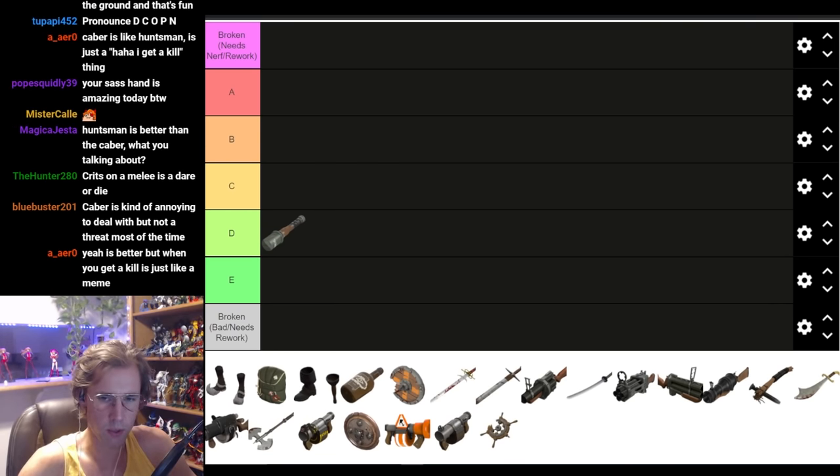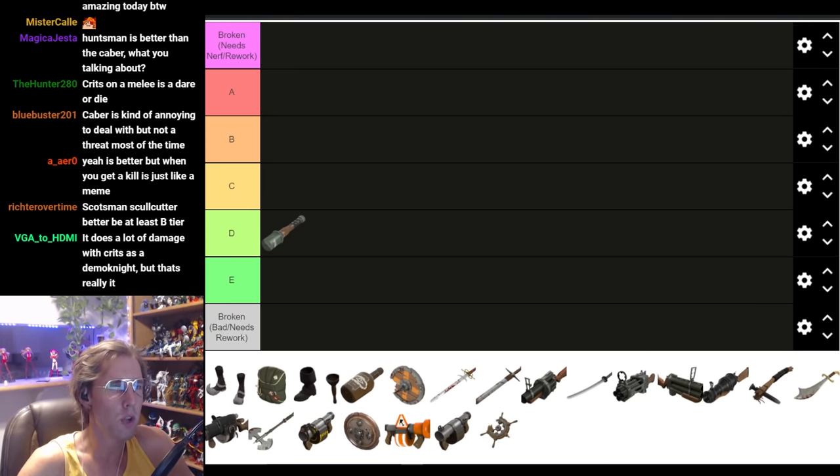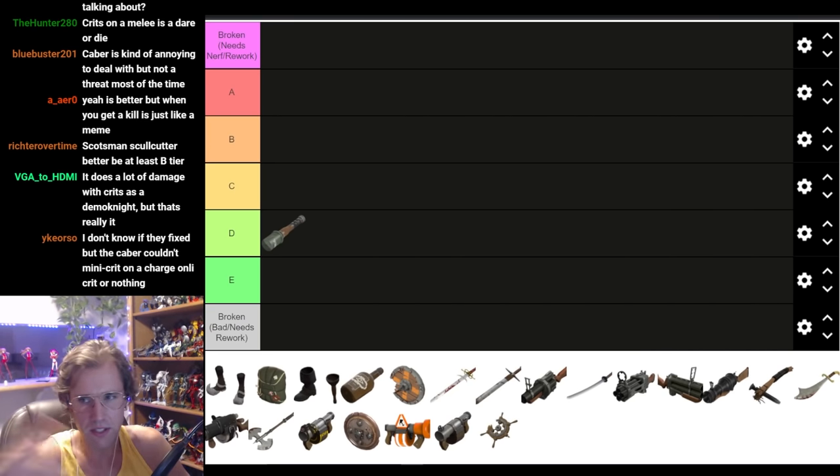The Caber is kind of annoying to deal with but not a threat most of the time. With all of Demoman's weapons, they're all effective at medium to close range and if he gets off anything at close range, he takes self-damage. This melee item was balanced in the same way — insane risk versus reward. And now they just made it all risk, no reward.